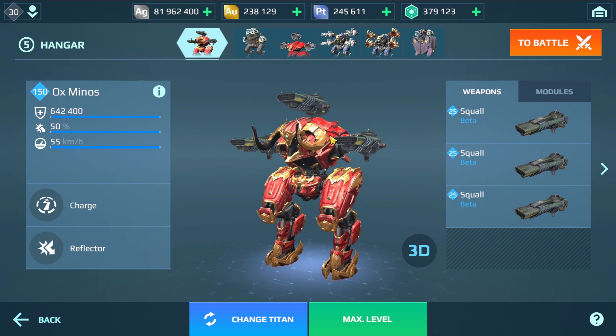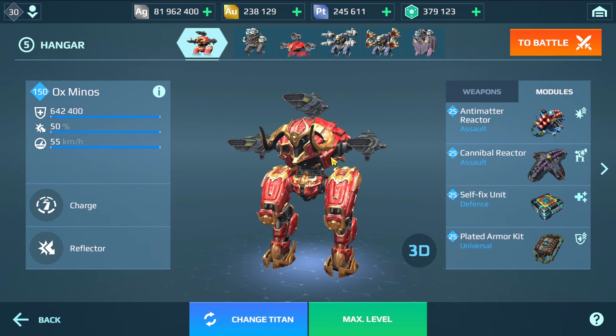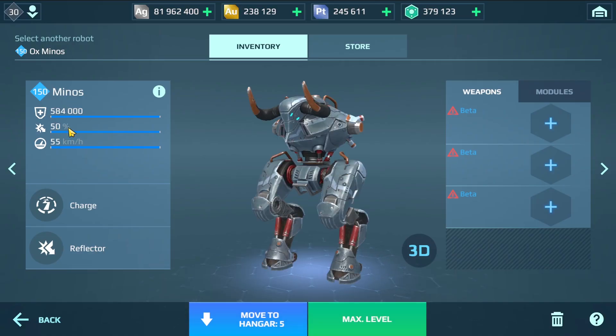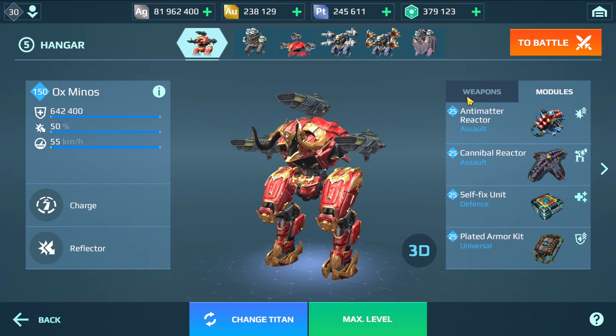Hey, what's up everyone, this is ADGAMES and welcome back to another War Robots video. In this video I'm going to show you a compilation gameplay with the OX Minos, the new limited edition Titan — the first limited edition ever that they released. The difference between the regular Minos and this new Minos is the HP: it has 10% extra HP, so this thing has more than 600,000 HP, while the regular Minos has less than 600,000 HP.